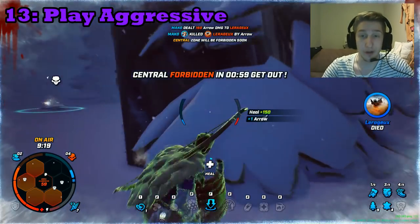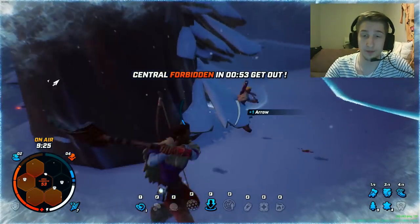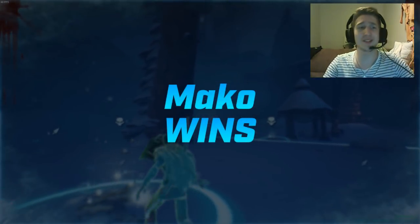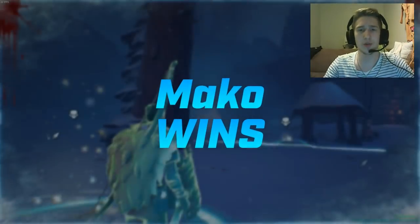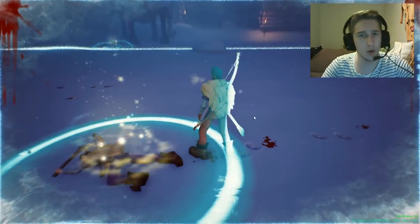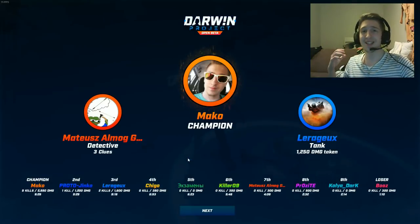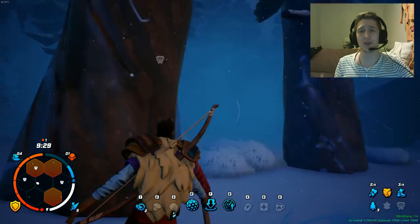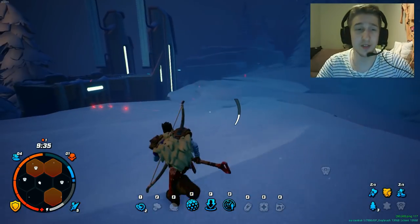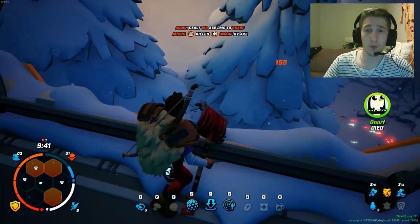Tip thirteen: play aggressive. You don't win games just by hiding in bushes. Play aggressive — gather loot and health from players you kill. Just kill everyone you see, always take the clues, hunt for those kills. When you kill people you get an insane amount of resources, health, everything. That's the way to win matches.